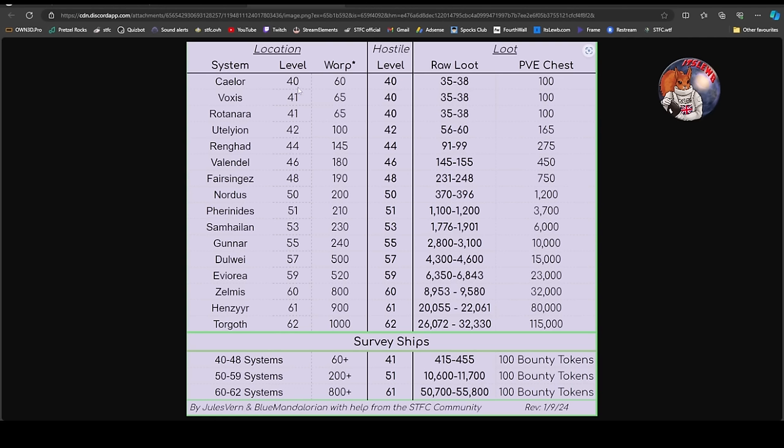In the level 40 systems, you can see hostiles dropping 35 to 38 loot, going up a little at the 42s. There are a couple of big jumps: when you go from the 50s to the 51s - moving from G4 to G5 levels - the loot triples. And going from the 60s to the 61s it more than doubles. Obviously the chests are decent too, but we need to look at what our refinery costs are.